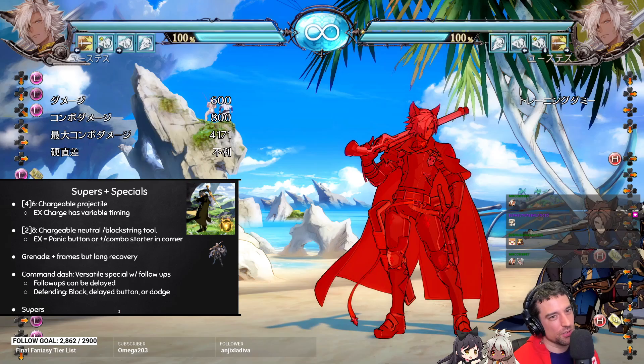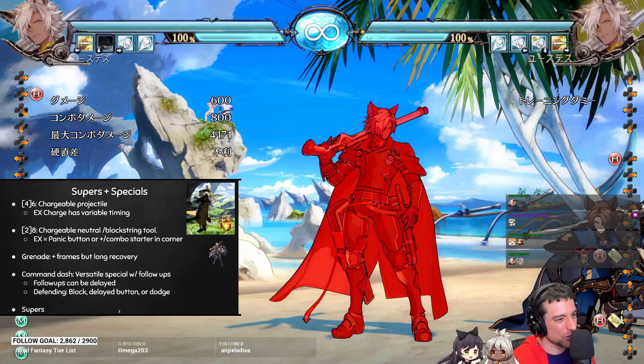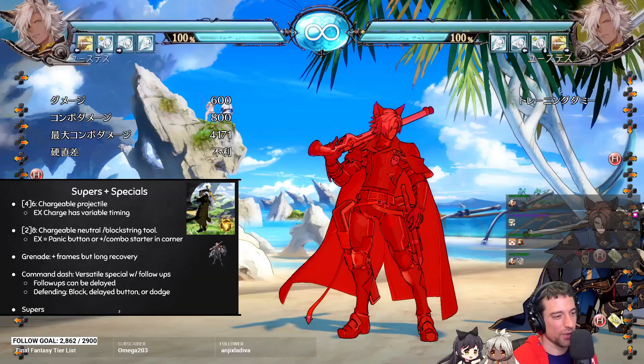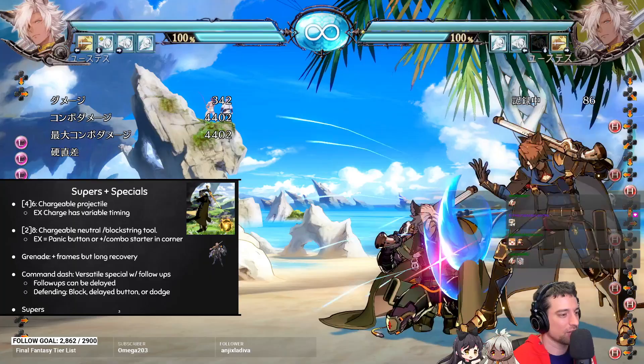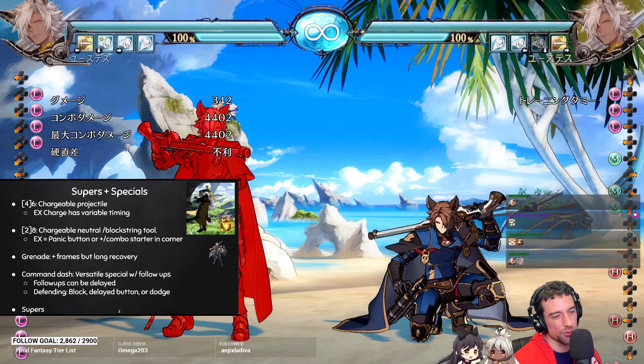The EX grenade though — that is what you really want to use. The cool thing about that string is the EX grenade attaches a hurtbox to them, and any special that fires something will explode the grenade. This also includes his throw and his universal overhead. A really common strategy is you attach the grenade, then explode it with a throw or overhead, get a combo off of it, and get a ton of damage. The other cool thing is you can frame trap with it — if they're mashing after the grenade, they'll get counter hit and you can get a combo from that. It's really good, so this is a tool you always want to use when you have it.